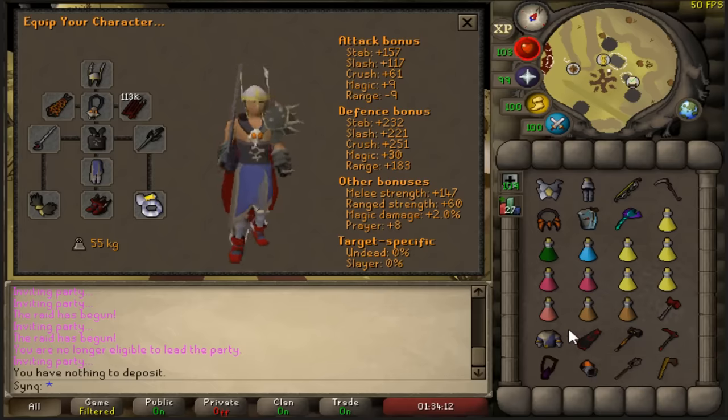Every gear setup I'm displaying is simply an outline — you don't have to bring exactly what I show. For example, more staminas might be helpful for people learning. If you have absolute max gear but have never done a solo raid, tone it down — maybe just bring a max cape, bank your switches, don't bring a Scythe of Vitur, and have people scout for you. What you bring is what you bring. Be comfortable with your supplies going into the raid and over time adjust your setup to what works best for you.